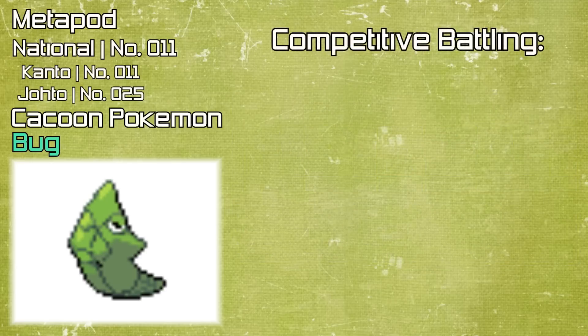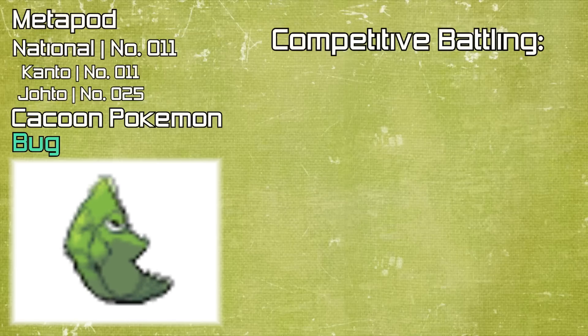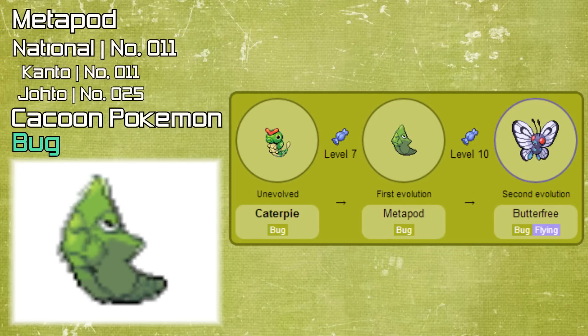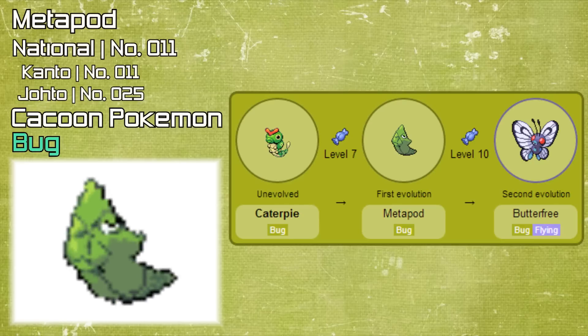As you can tell, Metapod is not a very strong Pokemon as it only learns a few moves, so therefore there is no competitive battling section in this video. Your Caterpie will evolve into Metapod at level 7, and then your Metapod into Butterfree starting at level 10, making it a very fast evolving Pokemon.